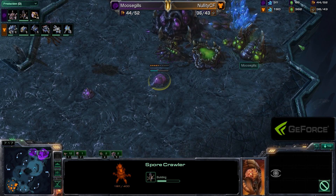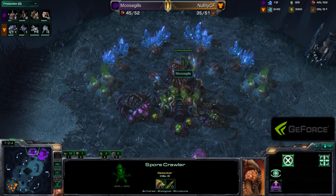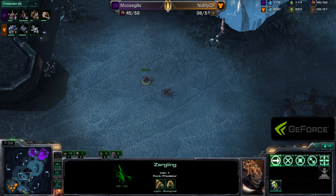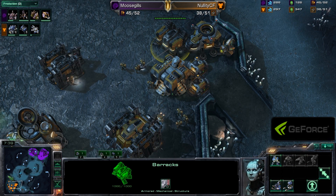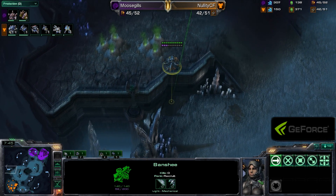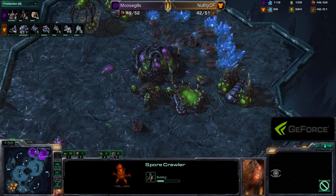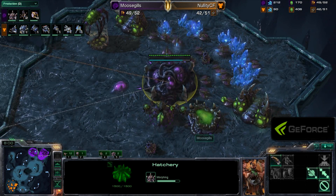One Sporecrawler kind of poaching out at the front, forcing the Banshees around this lip. And as we pull back over to the natural expansion, we see again two Sporecrawlers going down — he's going to be completely Banshee-proof, though it might be a little bit difficult to deal with a ground attack. This is a common reason players love getting Banshees early on: they can build a lot of Banshees, force the opponent to overcompensate for air defense and then sneak in on the ground. Six Sporecrawlers going down for Moosegills.